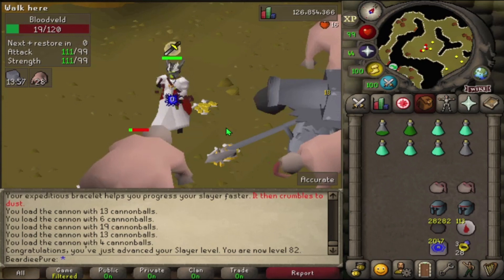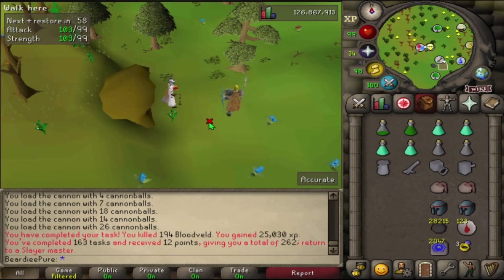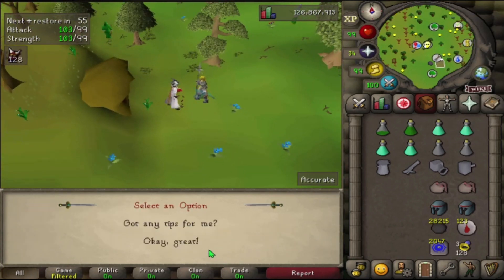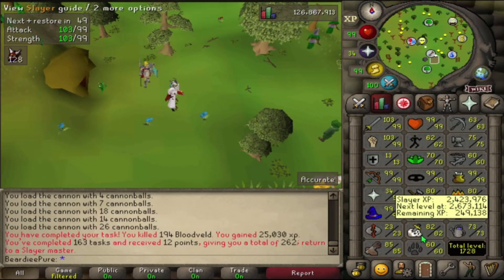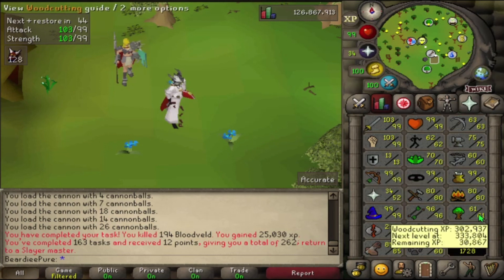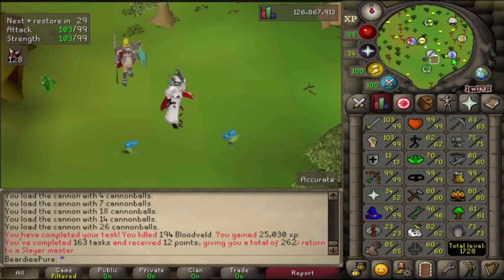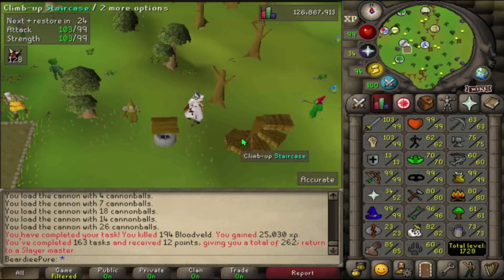Blood veld task done — 25,000 XP. Next task is greater demons. I'm going to take a little break from slayer now that we're 82 slayer. There was an update with the soul wars area — there's now a skilling area with two or three teak trees in there. I'm 61 woodcutting and want to get base 70s at some point soon, so I'm going to head over there for some AFK woodcutting and check out the new area.